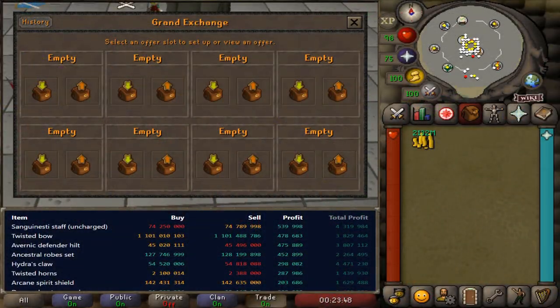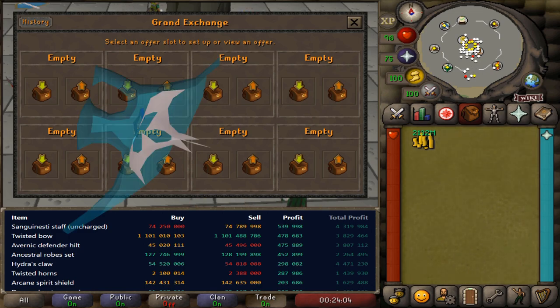This new age of flipping has gone from margin checking and waiting to checking margins consistently and securing shorter flipping windows. Although this is the case, I don't think it's all about speed at the end of the day. With patience, you can still land very large margin flips, especially on those high-end gear items like the Elysian or the Twisted Bow.